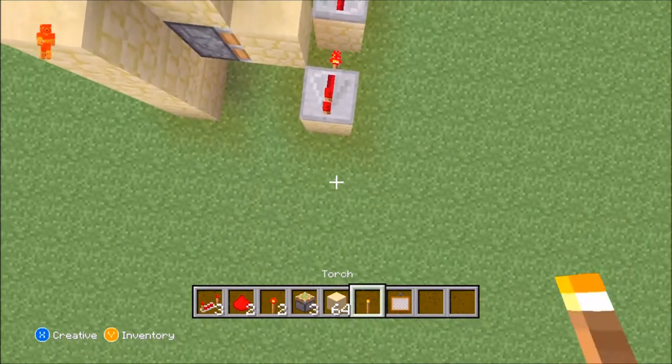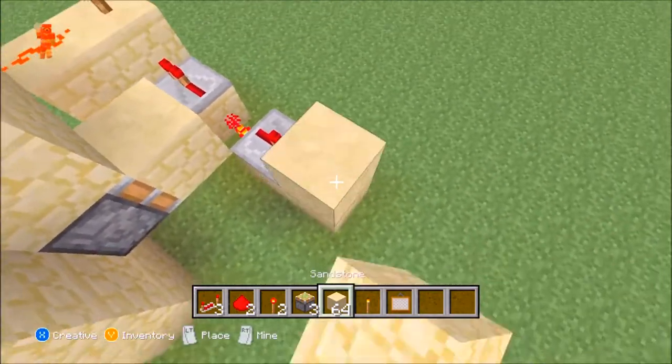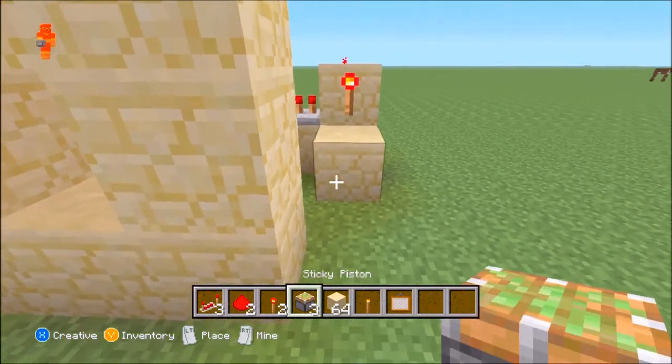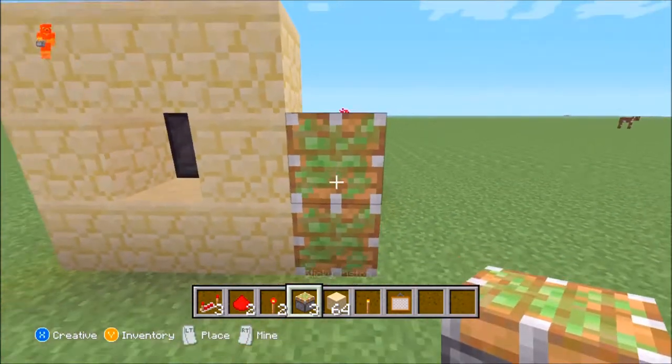Now to make the door attached to it, you're just going to go like this. Add a redstone torch, place a block, and then on the blocks just stack these two on top of each other.